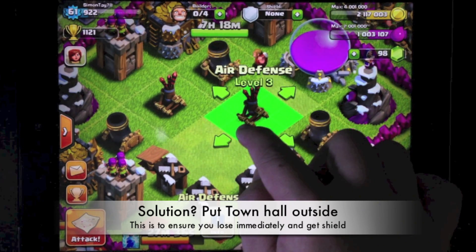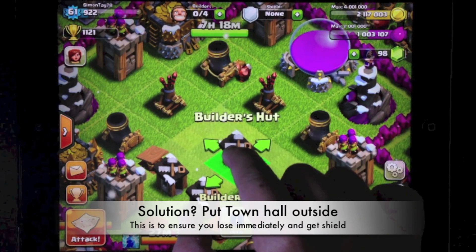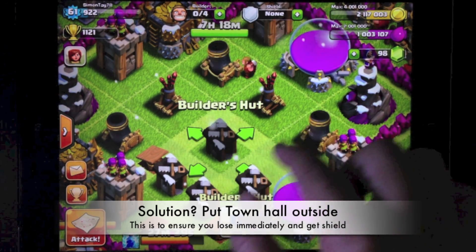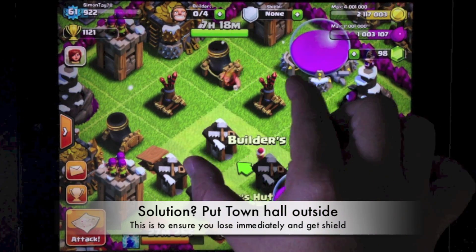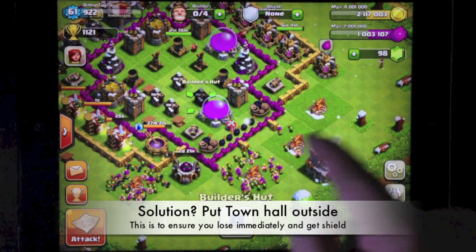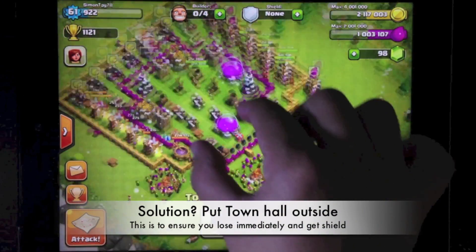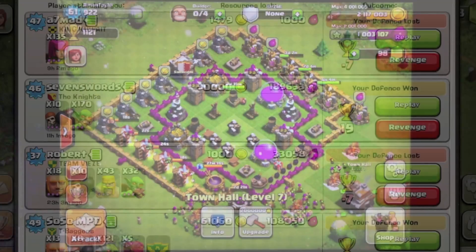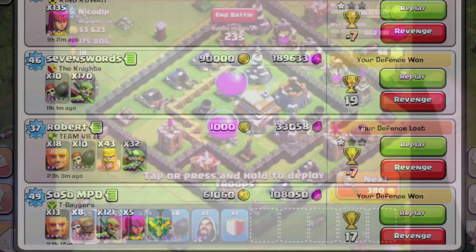Make sure there's no hole in the middle of the base and just replace one of the buildings over that hole so that nobody can drop troops right in the center of the base. That's the solution on how to prevent people from attacking you multiple times because your base defenses are too good. Now the result is I can safely go to sleep and not need to wake up and check for multiple attacks.